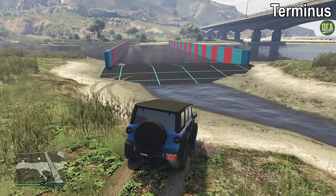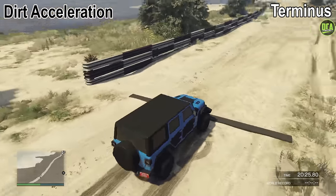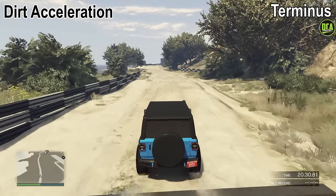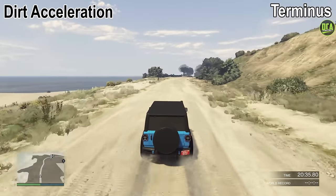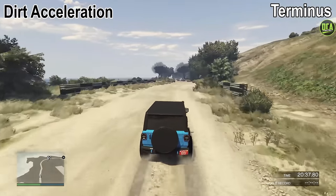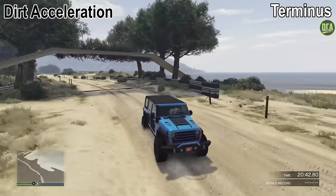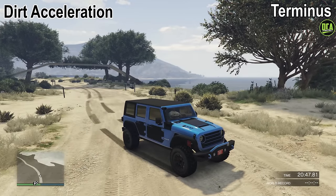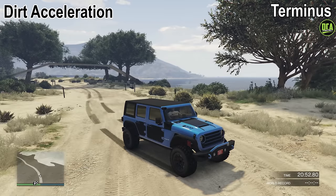Lastly, we have the Dirt Acceleration Test. This path is roughly a quarter mile long. Using the handbrake launch, it just barely gets a very impressive 11-second quarter mile, if we subtract my reaction time of course. That makes it the third fastest vehicle I've ever tested on this path, with the HSW Monstrosity being first and the Draugr being second. This thing is very, very quick both on and off-road for acceleration. It gets a very impressive 9 out of 10 for this test.